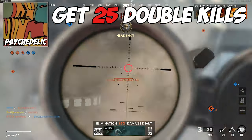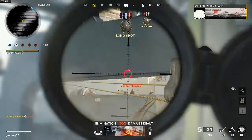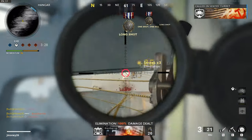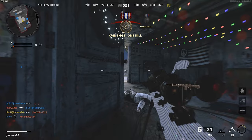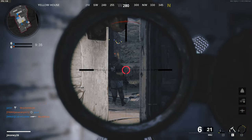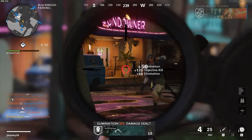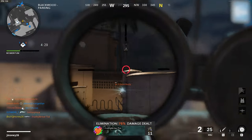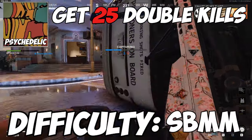For the psychedelic camo, you need to get two kills rapidly 25 times in multiplayer. Double kills are kind of a pain, and they can be done in Combined Arms, but the easiest way to get them is to either sit in the backyard of this house on Nuketown or this little doorway on the opposite house. Stay here long enough and you'll get some double kills eventually. If Nuketown isn't available, playing Domination should help — just try to watch objectives or choke points and you should get some. Difficulty? Garbo.